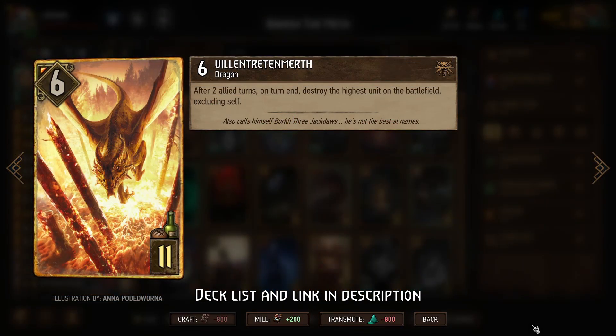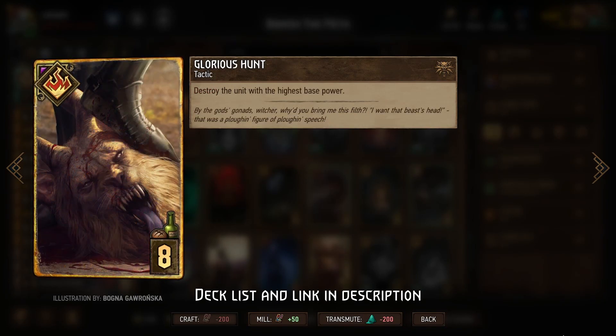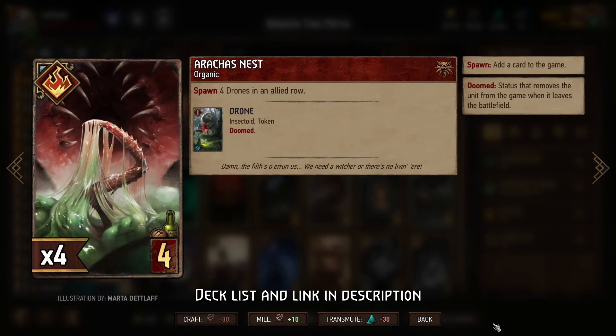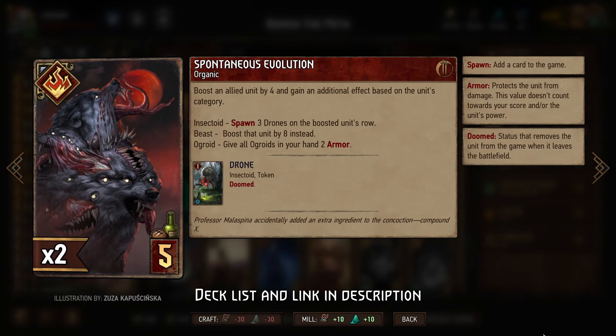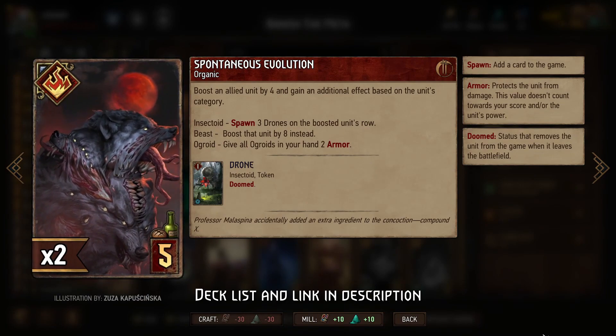We have a bunch of cards to remove our opponent's biggest units, like Villain Treadmurth, Karathi Heatwave, Curse of Corruption, Glorious Hunt, and potentially even Predatory Dive. Then we'll spawn in some drones on our side with either Arraka's Nest, or by using a leader ability charge to spawn in a drone and using that as our target for Spontaneous Evolution.